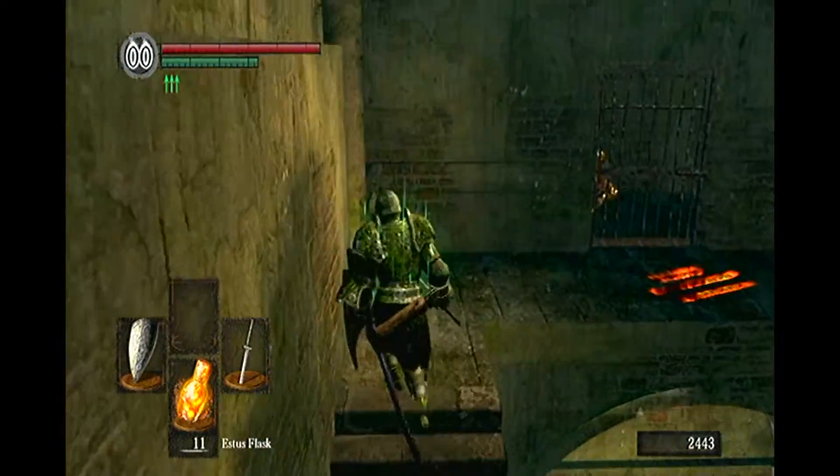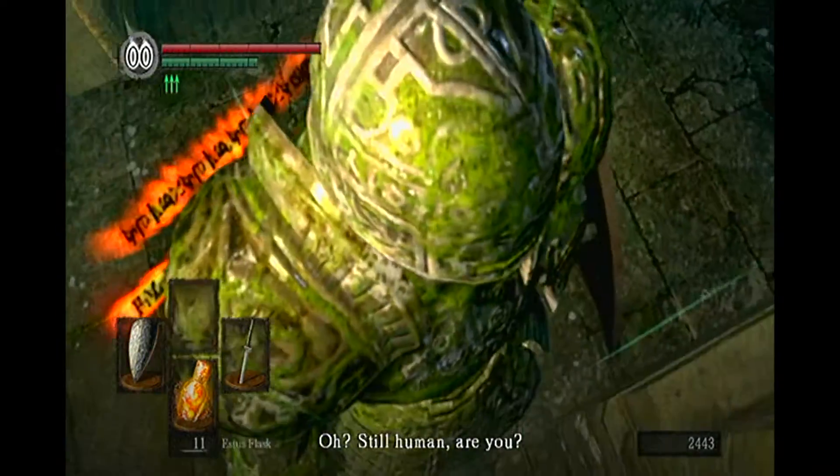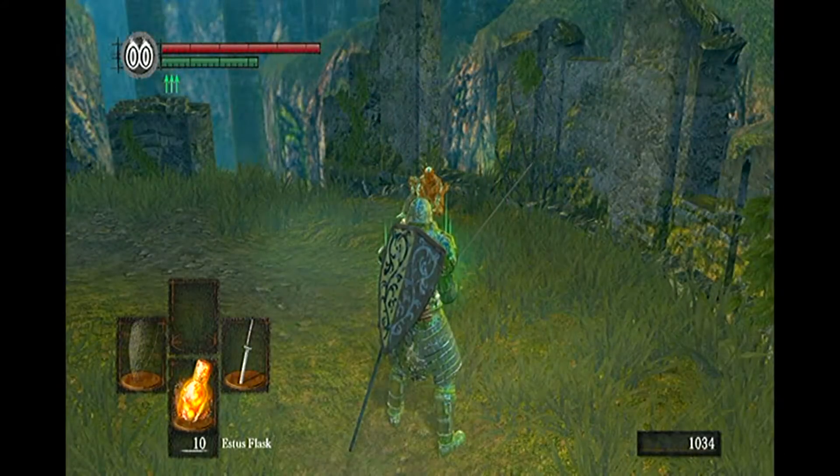Knight Lutrec can first be rescued from a prison cell nearby the Bell Gargoyle boss door by using either the Master Key or a hidden key found on a corpse in Undead Burg. For this guide to work, Knight Lutrec must be rescued before killing the Gargoyles.